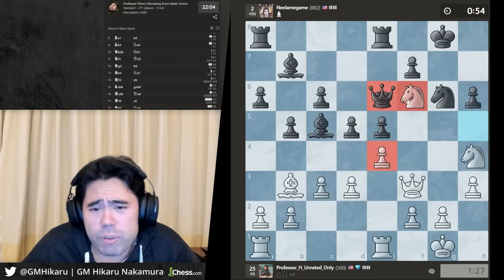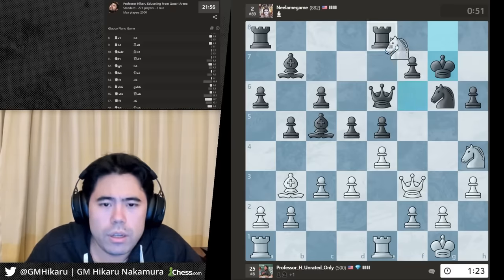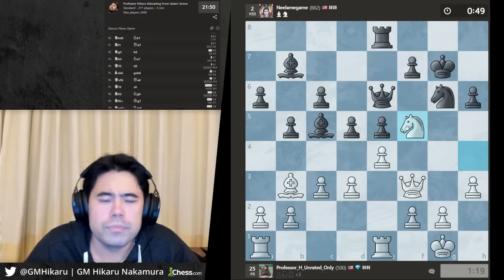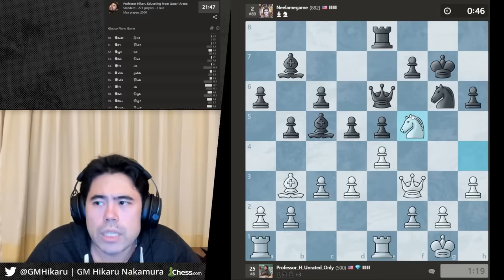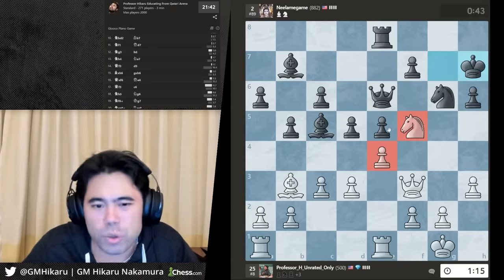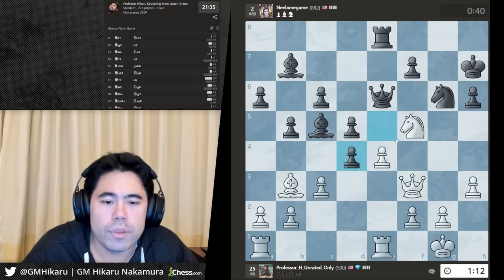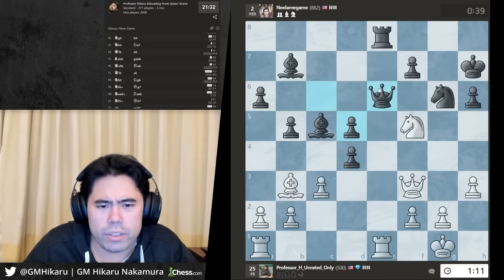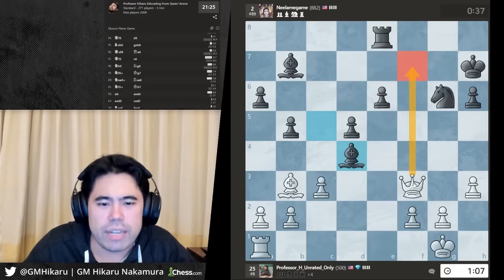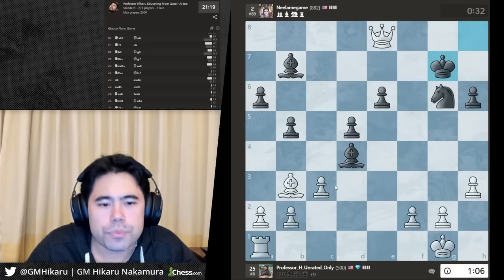I think what Fabiano is saying is not that cheating happens every week, but that of, say, 2000 players who've played Title Tuesday over the last three years, he thinks maybe 1000 of them have cheated at some point. Let's take, open up the file, he takes, he hangs the queen — now it's GG. Let's take the pawn — clean up the seventh rank which should be winning. Let's take. Super GMs are a little paranoid these days — no kidding.